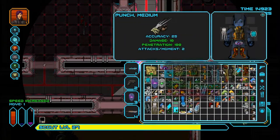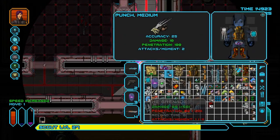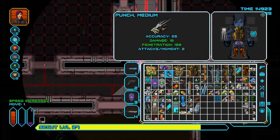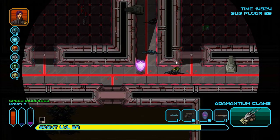Accelerator Boots are also very good luck. Cheetah Exo Armor is very good luck, especially since it's the scout, which is the best class to use that. Stuff like the Quantum Scan Helmet is not really that luck based — ingredients are common enough.